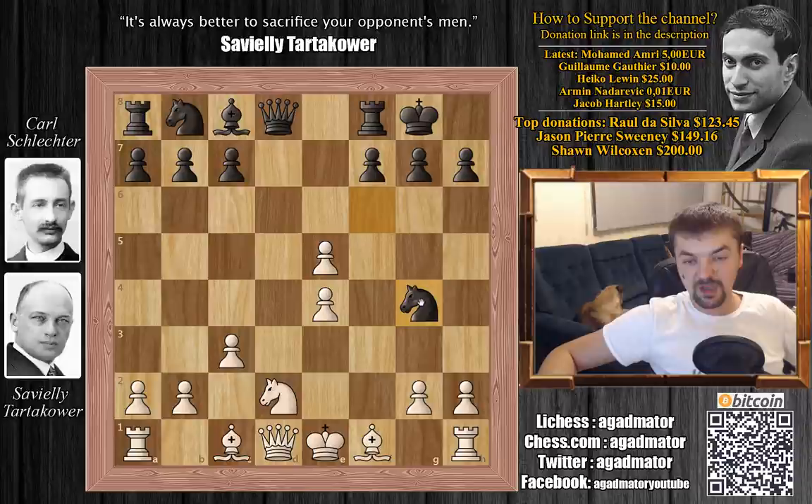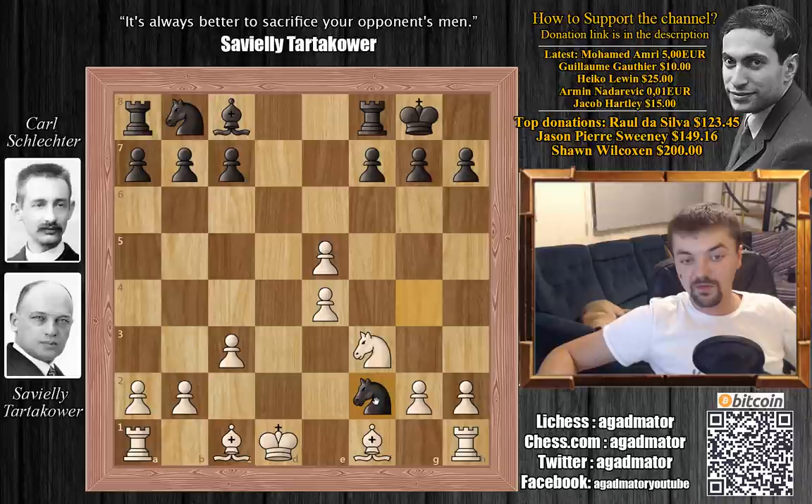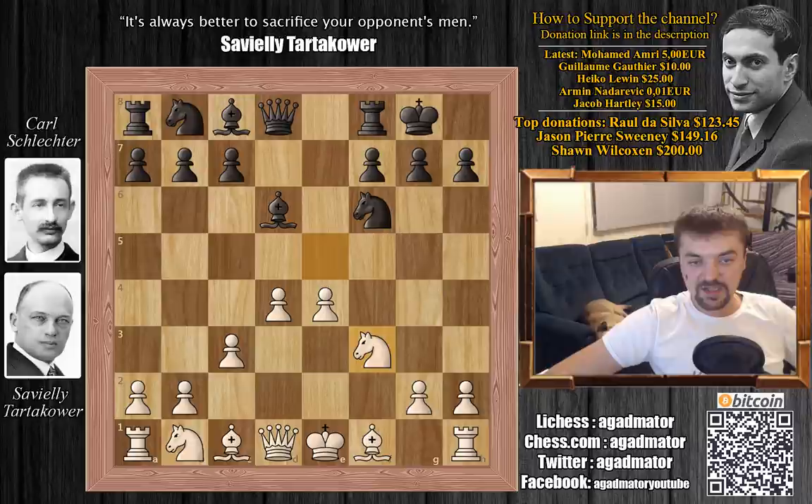You can play h3, but queen to h4 is coming. There's no point in doubling up your pawns. You can't defend with knight to f3 — this loses immediately to queen captures on d1, followed by knight to f2 check, forking the king and the rook. So instead, after bishop to d6, Tartakower plays knight to f3.